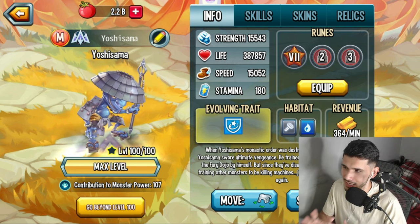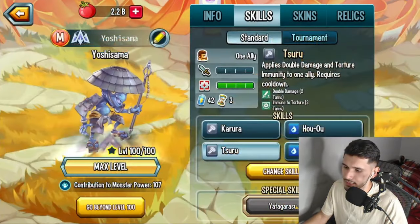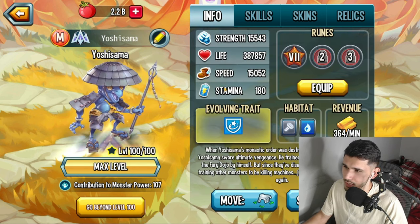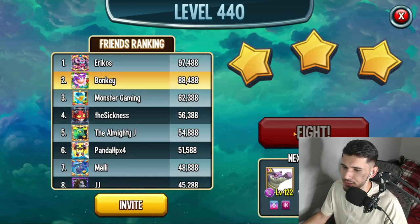His ultimate removes all positive status effects from all enemies, deals moderate metal damage to all enemies, removes all negative status effects from allies, and applies a random positive status effect to all allies as well. Here are the stats — we're going to pair this monster up.